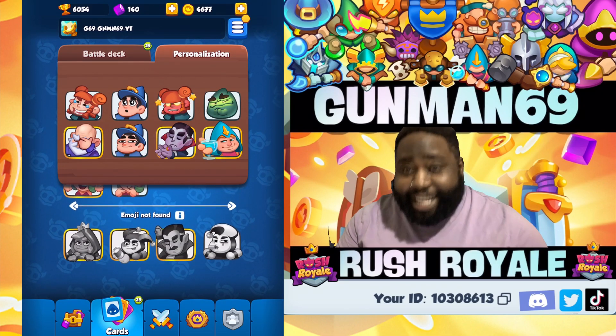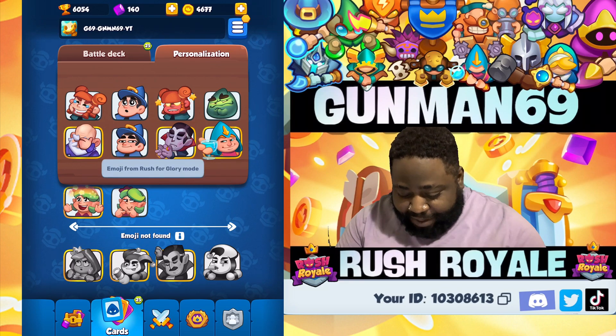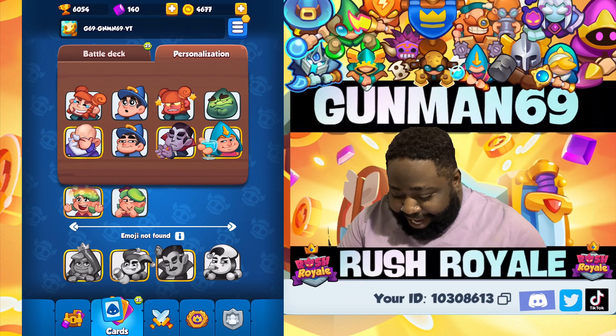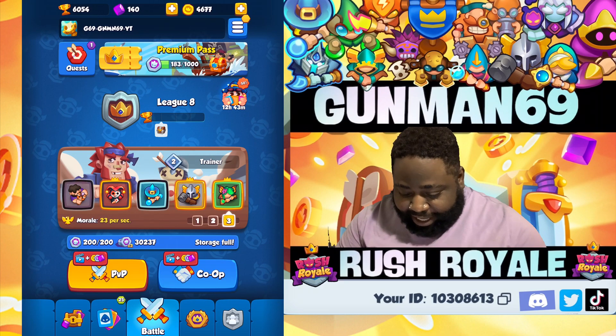Personalization — five minutes! New emotes for Rush for Glory: Demon Hunter, Harley, Ron Jeremy Fire, and Mime Blowing a Whistle.